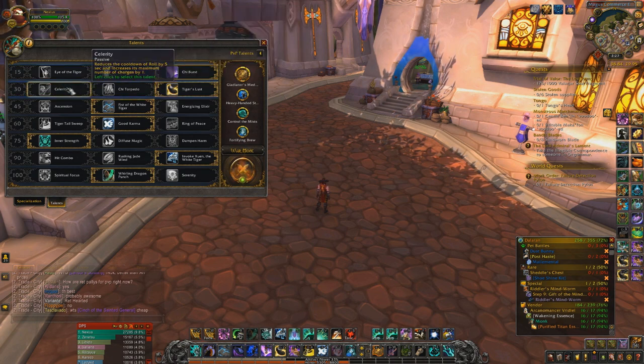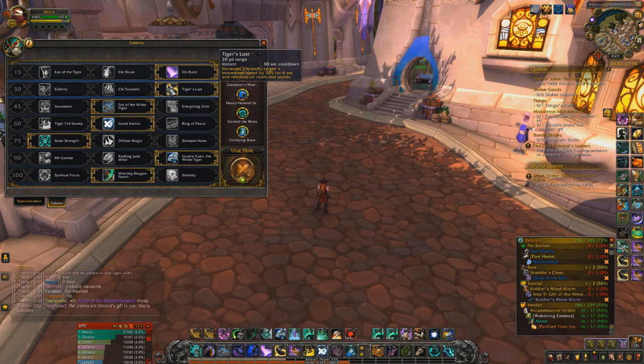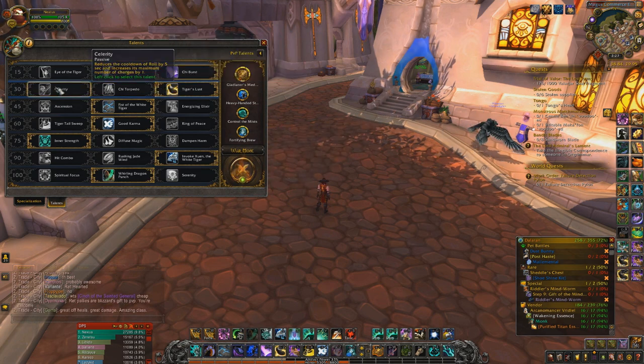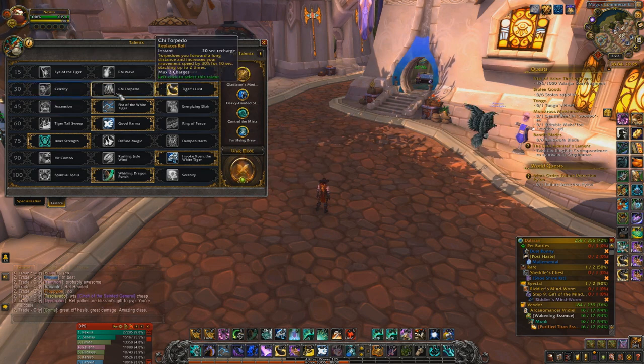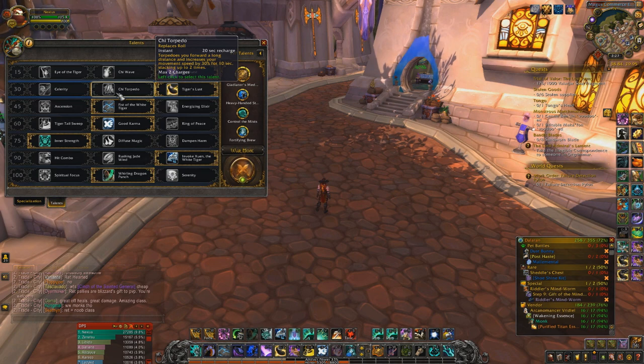For the next tier, run whatever you want. I always run Tiger's Lust because sometimes there are routes you have to clear on yourself or a party member. I'm just so used to it from six years of PvP. The other two don't really matter — Celerity is the only other decent one. You will very rarely get the full benefit of the long movement speed from Chi Torpedo.